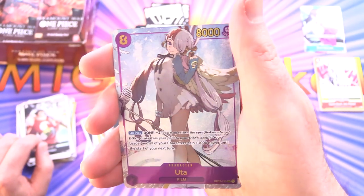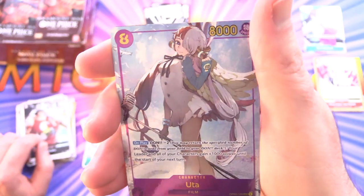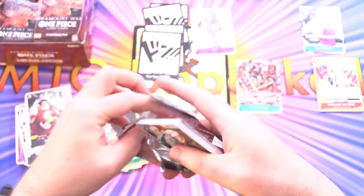And a secret — Uta! Check it out, so shiny. First secret rare has been pulled. I don't think I got any out of the first box, just a bunch of supers. So that is very impressive. You'll notice no pricing in this video — the set literally just came out, so prices haven't really been established yet.